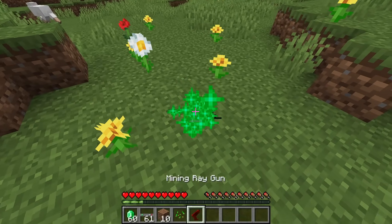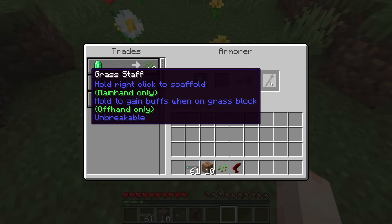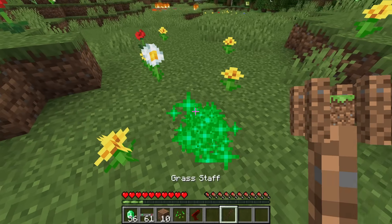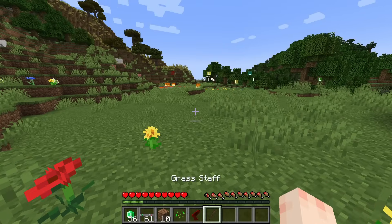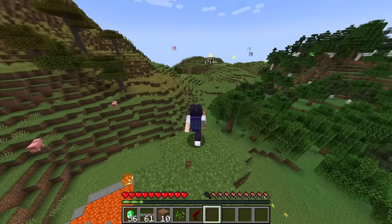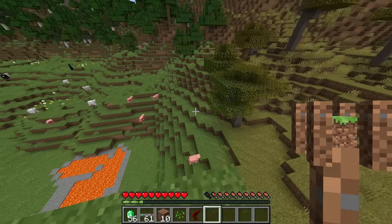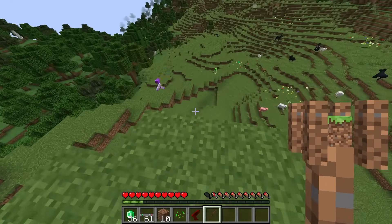I wonder if I could trade with just grass. Let me throw there — oh wait, I actually can! I could get the Grass Staff: right-click to scaffold and hold to gain buffs when on grass blocks. Let me try this out — I can literally fly! Look at him making a giant bridge!